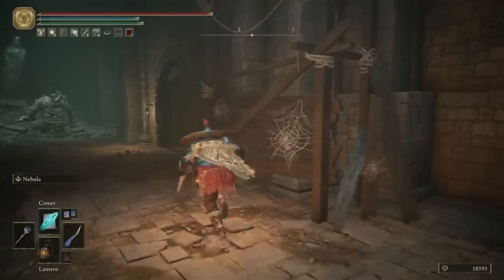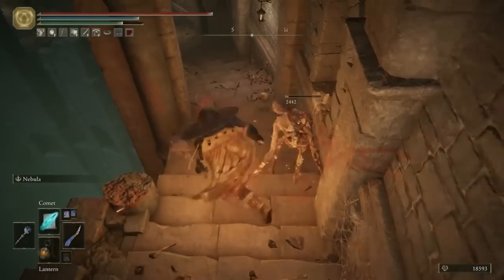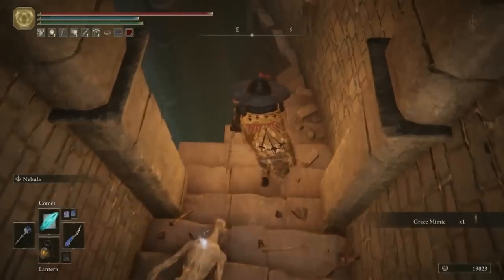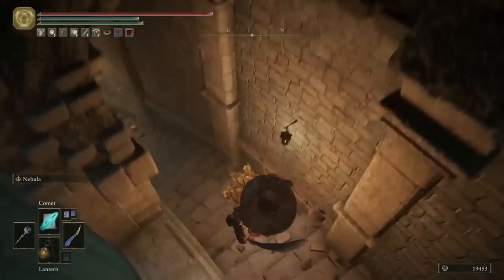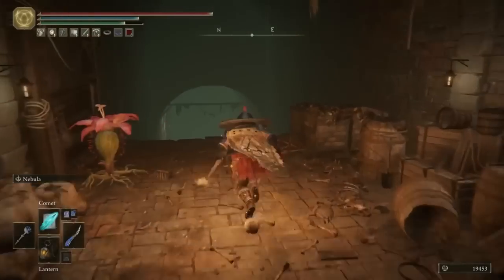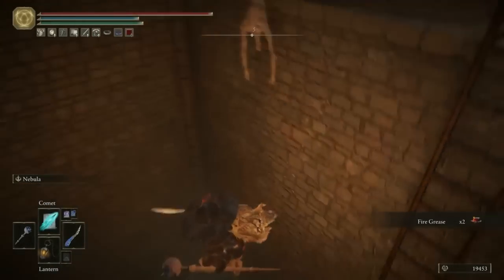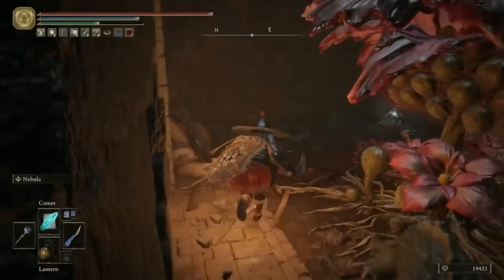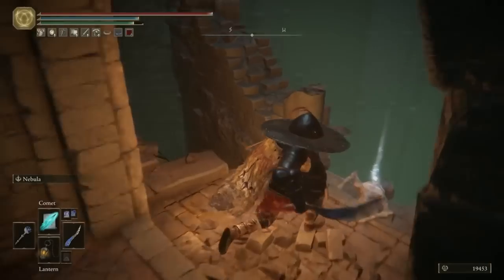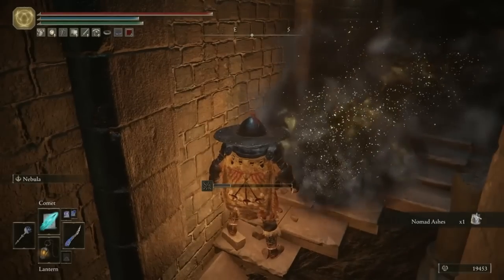We're now finally going to finish exploring one more side path and then come on to the main real juicy part of the video. Back at the Underground Roadside site of Grace, heading once more towards the northeast end of this area through the double doors - this time just head to the end of these stairs and you can get a grace mimic, but that's all there is here. Go back to the other end and very carefully drop down once again. Run past all the zombies and flowers and this time instead of doing a 180, carry on forwards. You can get some fire grease off the corpse at the end of the ledge. At the bottom of the stairs there's a huge amount of enemies - flowers and basilisks - so just run past them all. The main reason we're here is the nomad ashes at the edge of the ledge.